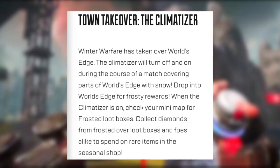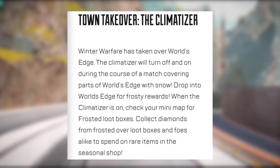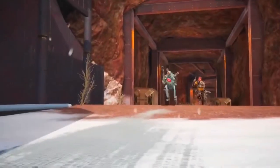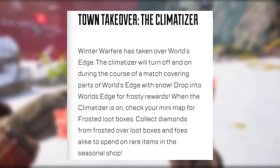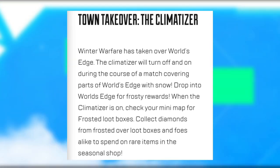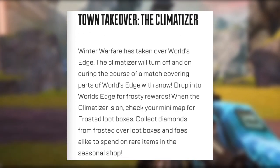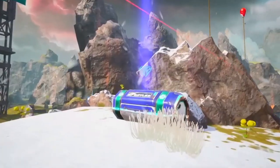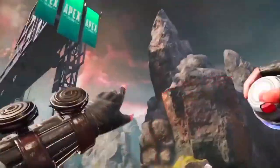For the town takeover, winter warfare has taken over World's Edge. The Climatizer will turn off and on during the course of a match, covering parts of World's Edge with snow. Drop in for frosty rewards — when the Climatizer is on, check your mini map for frosted loot boxes and collect diamonds from frosted loot boxes and foes alike to spend on rare items in the seasonal shop.